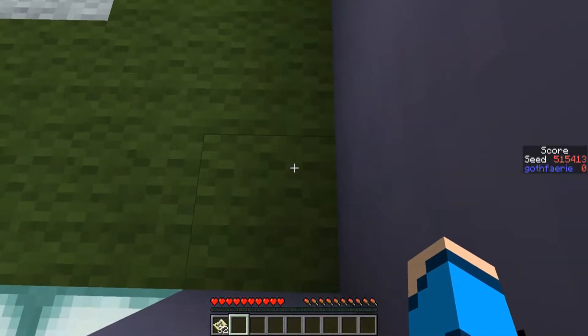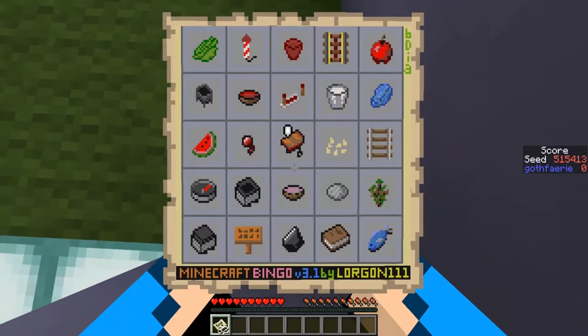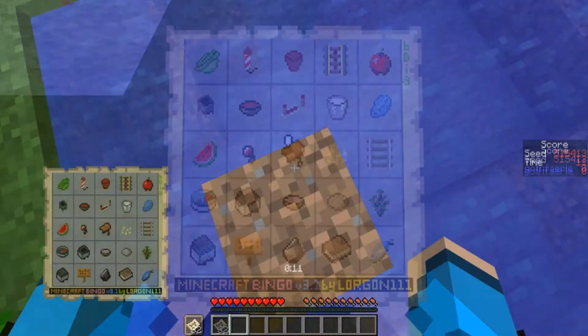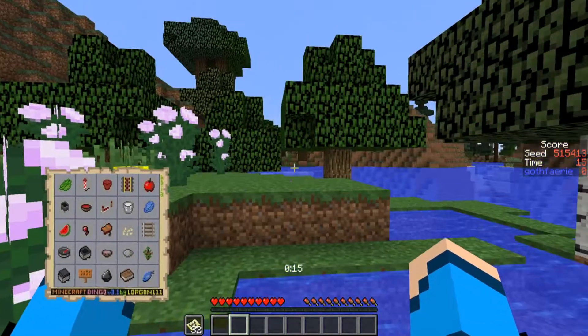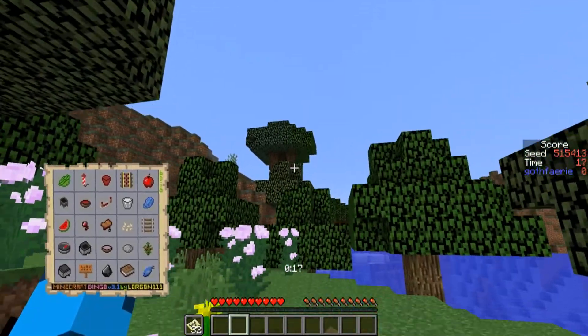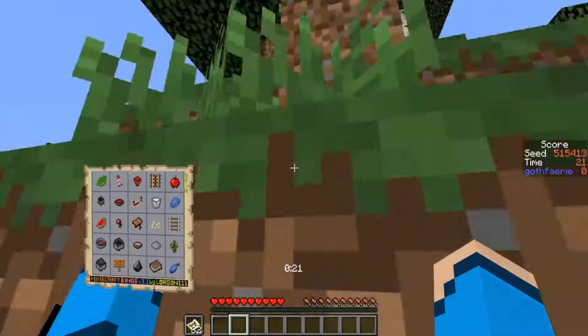The practice seed this week is Seed 5-1-5-4-1-3, with the card pictured here. The goal is to either go for Bingo or for Blackout, and you're looking for the fastest time possible — you can play as many times as you like. This seed starts us off in a little mini lake area with a whole bunch of oak trees. There's a roofed forest off in one direction and potentially a birch forest off in another direction.